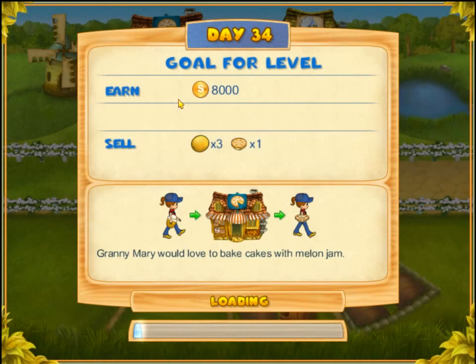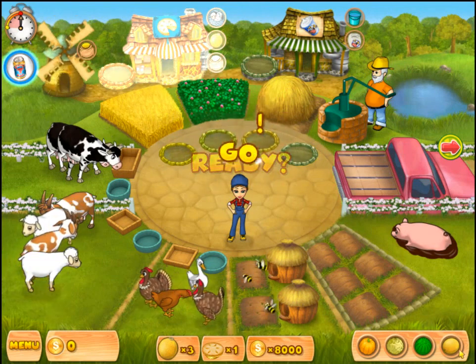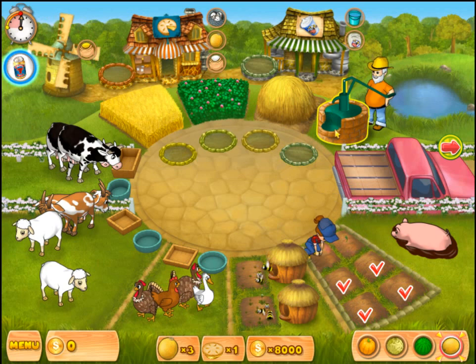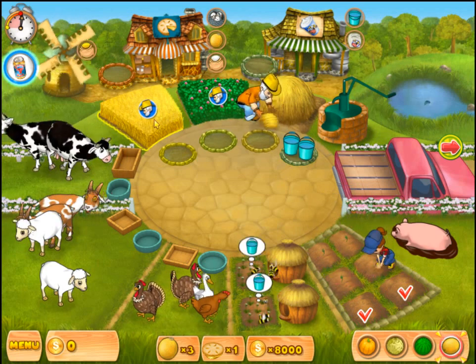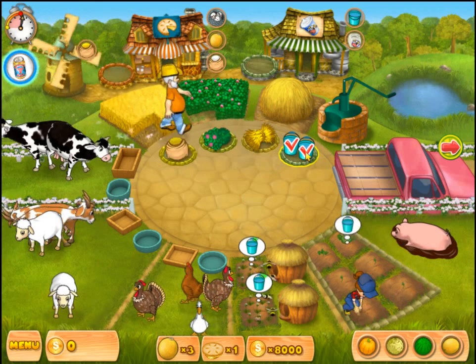That's all we can get, so we need three melons. One melon pie is eight thousand coins. The goal is pretty easy, so let's get some melons — we're just gonna fill up six, that's all we're gonna need. One melon pie is not an issue; honey will give us all the money we need.